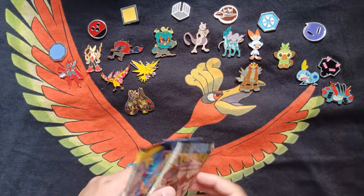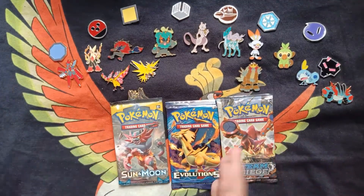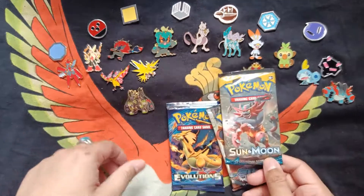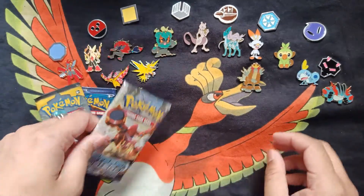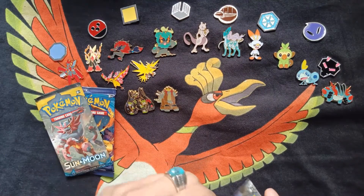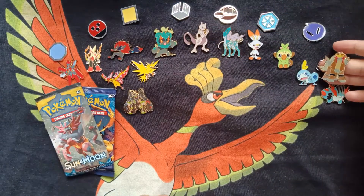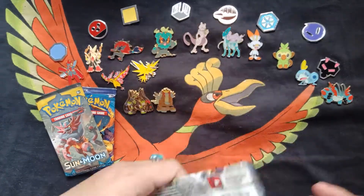The Entei Collection comes with this Entei Pin and three packs — well, actually some of them come with two packs. We have a Steam Siege, usually don't get anything good from there, a Sun and Moon Base Set, and then Evolutions. We'll keep Evolutions for last because I think that's probably the better of the three. The Entei Pin is actually really huge in comparison — you can see that next to the Mewtwo, Sobble, and even the Swampert. This thing is actually very big.